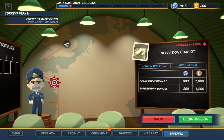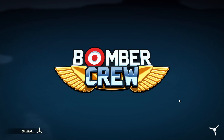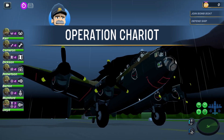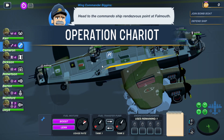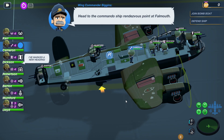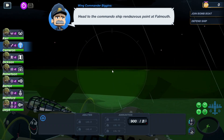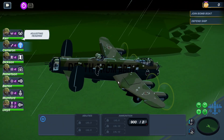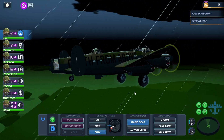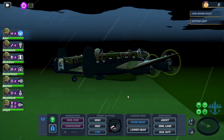We can do another sub hunt, or a medium risk critical mission. Sure, let's do it and die again probably. We have better electrical systems. Probably should have gone for a better radar, but whatever. I got all better engines I think. Raise the landing gear before I lose all my fuel — this is going to be a long-ass mission.